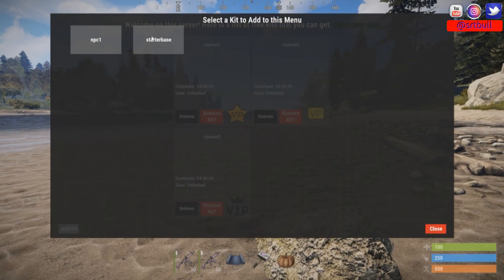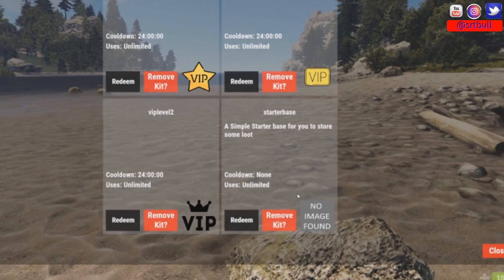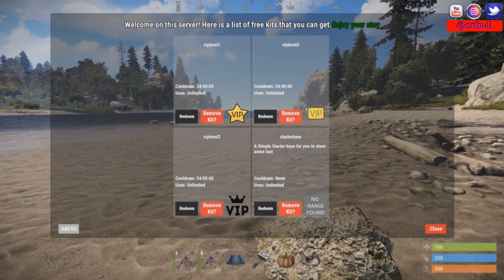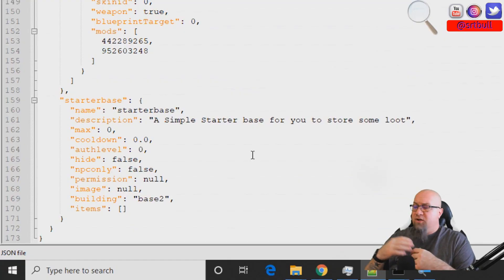As an admin we can now pull up the kits GUI and we can see this kit is available — the only one we have to add is the Starter Base. Now we have VIP Level 1, 2, and 3 as well as our Starter Base. You might notice it says "no image" there — I'll show you how to fix that in just a second. Let's go to the actual kits data file and I'll show you how to add an image.